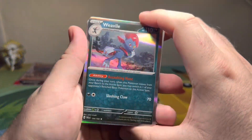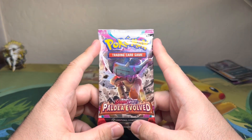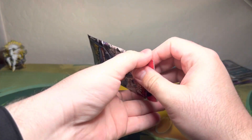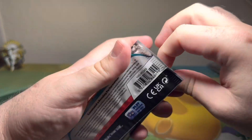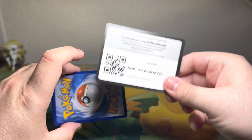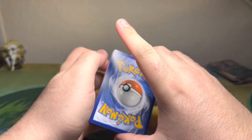This is also one of my favorites — I just love the holographic pattern and the way it goes up in snow. But here we have it, our final pack! Can we get some last-pack magic? Arceus, please give us a little extra blessing and a good hit — please and thank you!